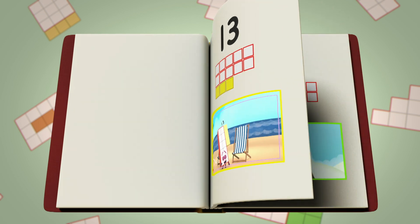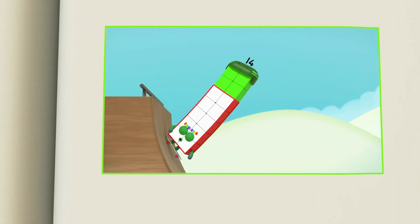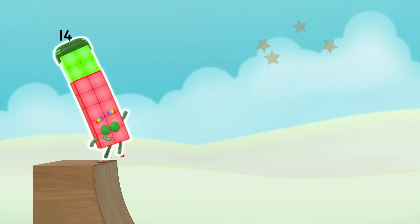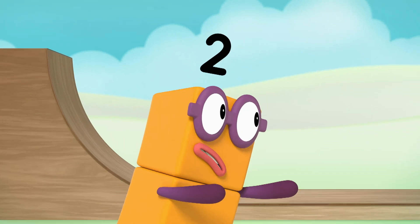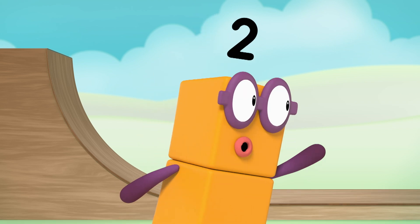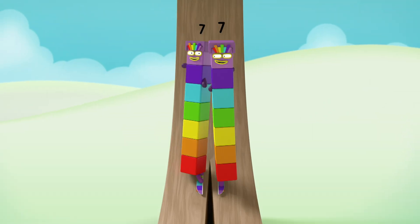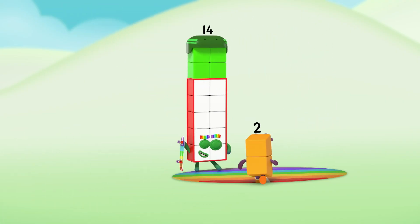Chapter fourteen: Downhill all the way, dude! Hang ten plus four, I'm extreme fourteen! Check this out! Woo-hoo! Fourteen! Wait, wait, wait — the track splits in two! Worry not, bro — I'm fourteen, I'm not just lucky, I'm double seven! Double lucky! Woo-hoo!